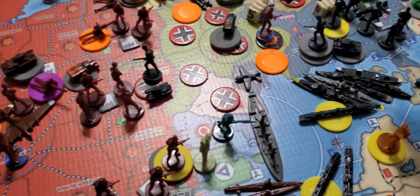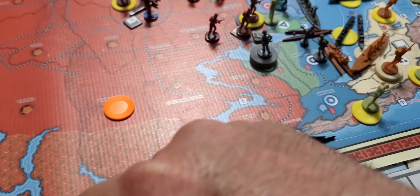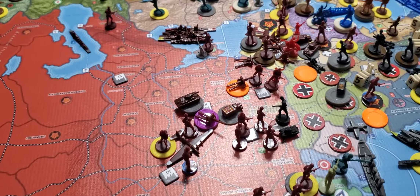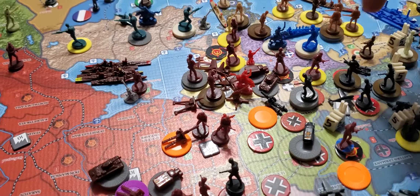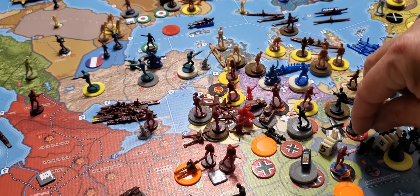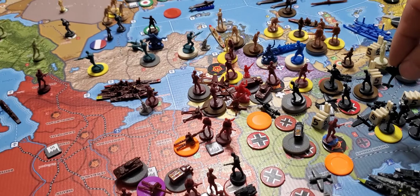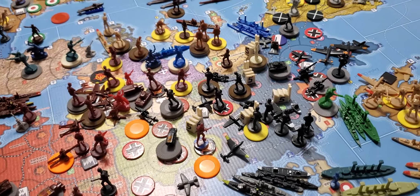The next battle here is going to see four German infantry and two medium tanks moving into western Poland versus one airborne. I'm going to fly these aircraft back where they're supposed to go. The one fighter that had one movement left will go back to there. The fighter with two movement left will go one, two, end up back in Berlin. And the tactical bomber had three movement left — it's going to go one, two, and end up in eastern Germany. That's got all those non-combat moves for aircraft involved in that last fight out of the way.